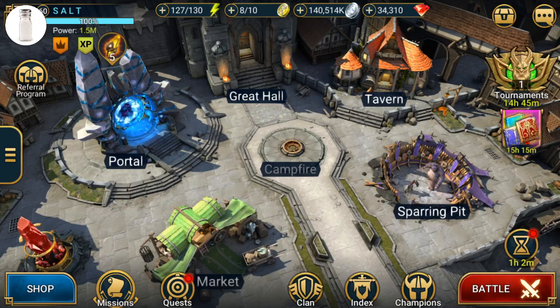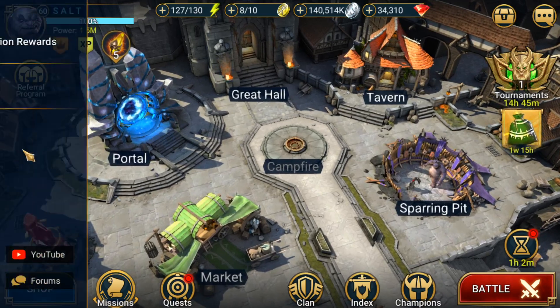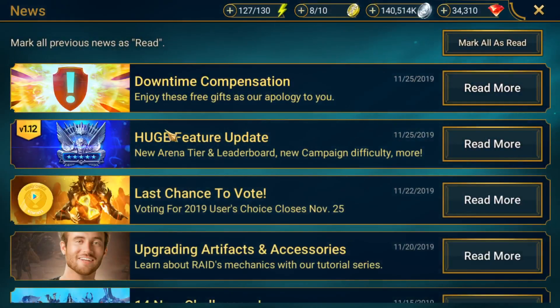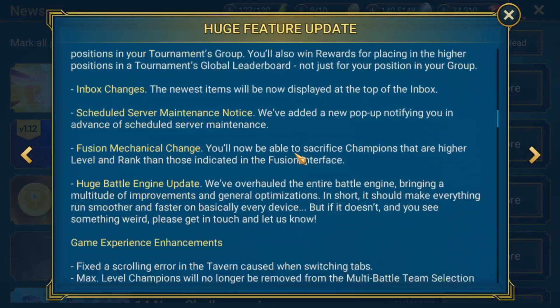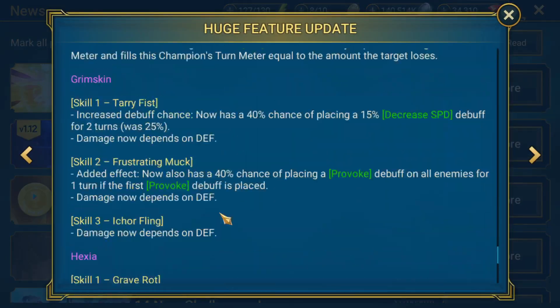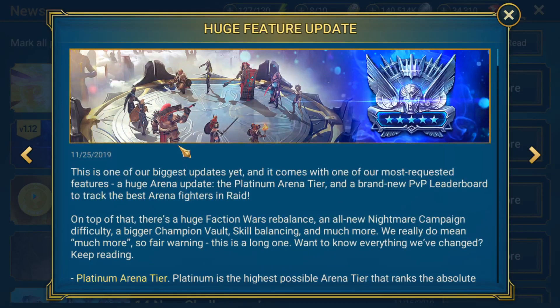Alright everyone, 1.12 is out now. You should have noticed that there was an update for the game, and when you log into Raid Shadow Legends, you'll see a red dot on the left-hand side of your screen. That's going to be for the news section, and right here we have this post — huge feature update v1.12 — with a comprehensive list of all the stuff that was in patch 1.12. What I wanted to do today is just go through a list of things you're going to want to do first, right after the update released.